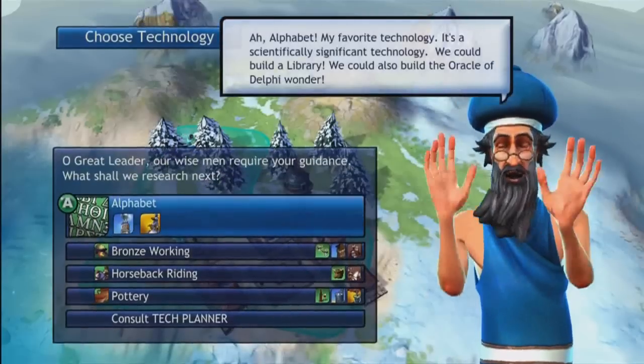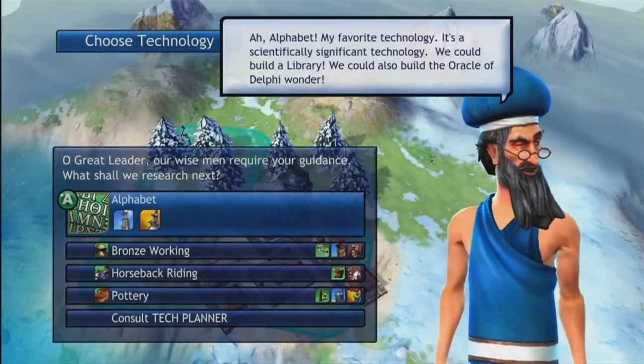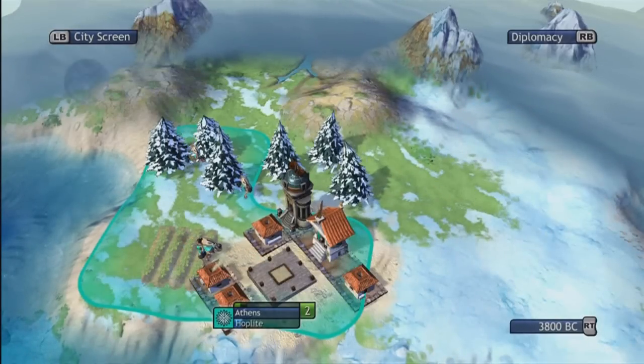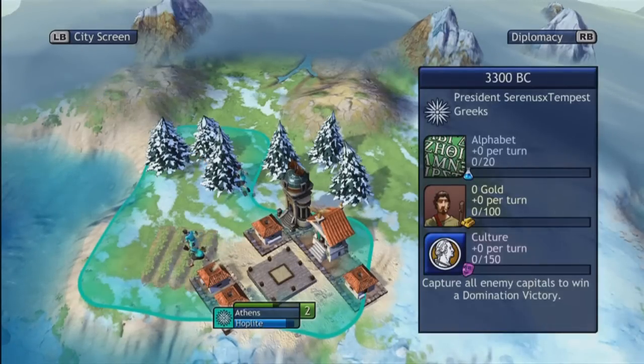I'm going to research a new technology. I would research Alphabet first, because then you can build a library which doubles your science. So, ending the turn and waiting for my hoplites to be completed. I'm not researching anything because I get plus zero science per turn.